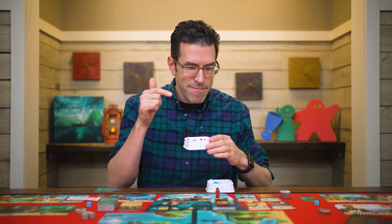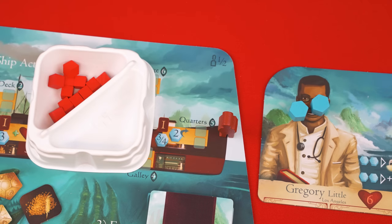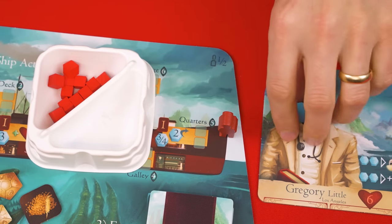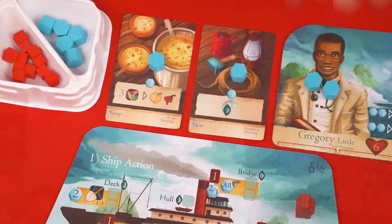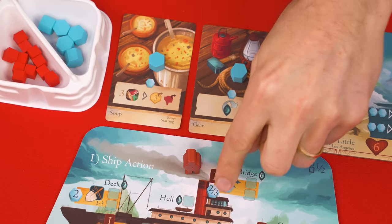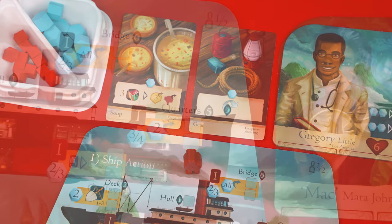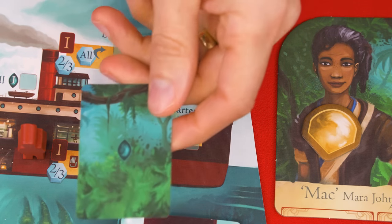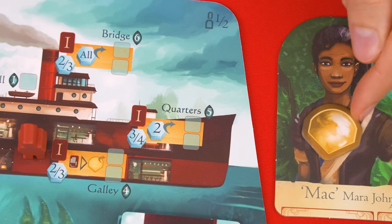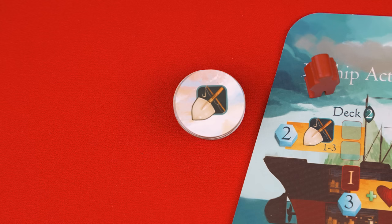If you run out of something in the supply you can't take any more until some are returned. The exception is damage tokens, but if somehow you do run out just use a suitable replacement. Here's an example of why order matters: if there are no command tokens in the supply, do the return action first to get some back so you can then collect from another action. At the bridge location you gain an ability card and command tokens, and then a symbol means you return all spent command tokens sitting on components back to the supply. At the gallery you draw an ability card and gain command tokens, and optionally discard one ability card from your hand to remove one fatigue token from any crew member.